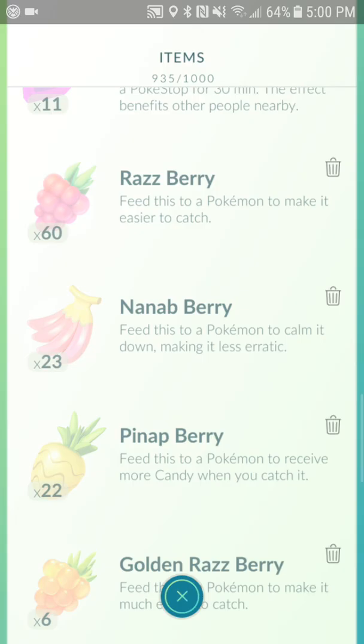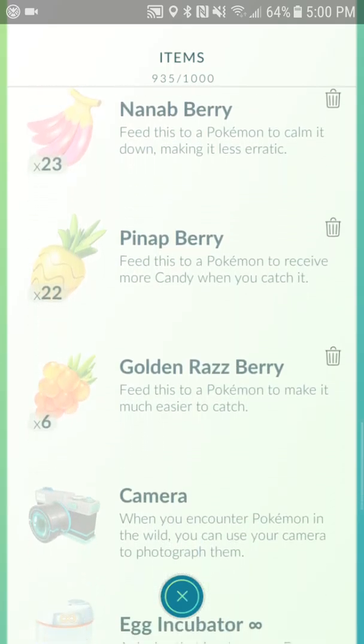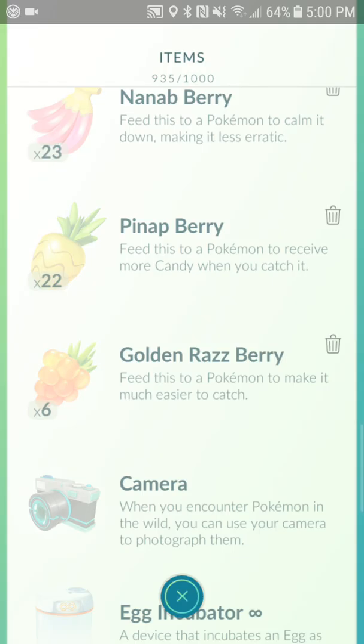The best way to get rid of berries is to keep feeding them to Pokémon in gyms even if they're fully powered. If you have over 60 Nanab Berries, get rid of some but keep at least 10 for raids. Pinap Berries you really want to keep — even if you have 50, use them on decent Pokémon like Slowpoke to get a good Slowking. Golden Raspberries I'd suggest saving as many as you can.